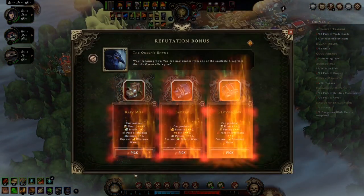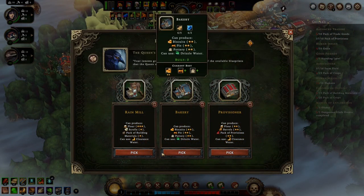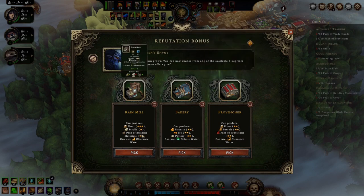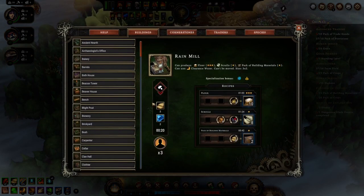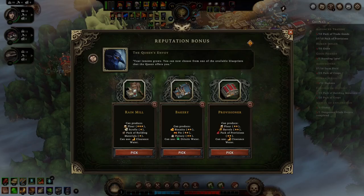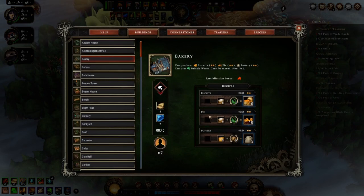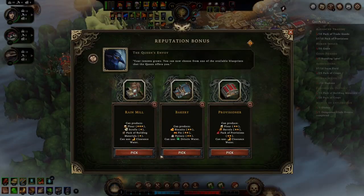A rain mill, a bakery, or a provisioner — we need pack of provisions, we're almost there. A rain mill — what does it use? It can make flour. I think I've got one of these anyways, but I don't think I have a bakery. What do we need for a bakery? We'll give it a shot — let's do a bakery.